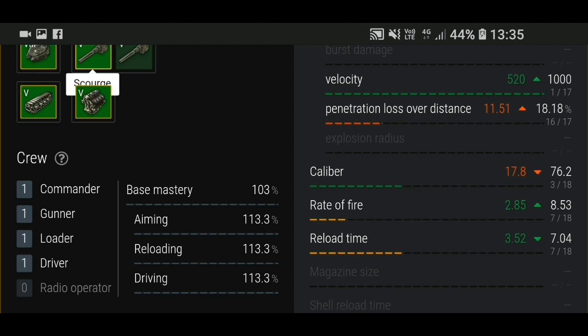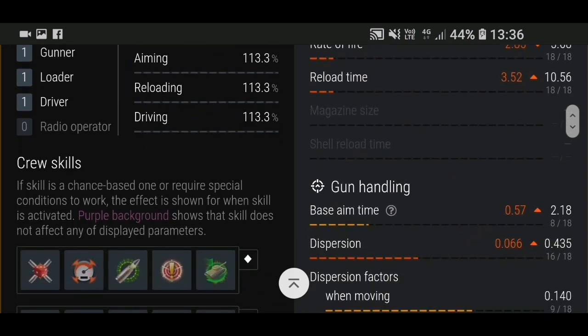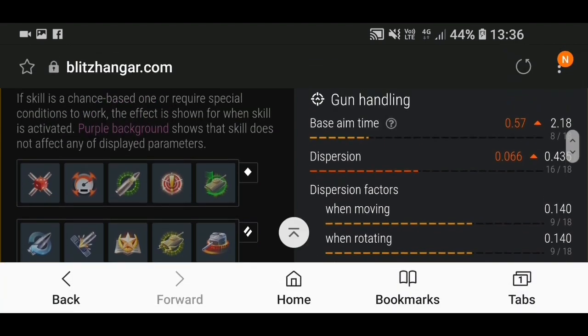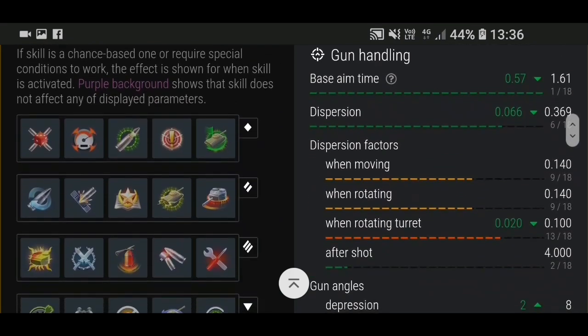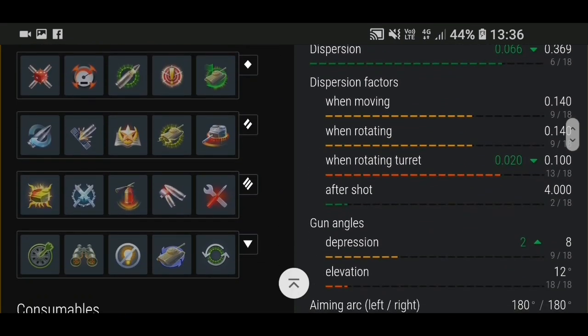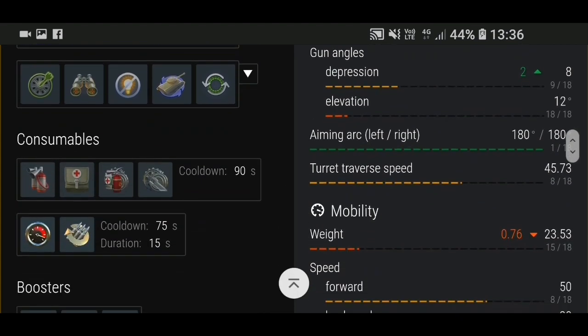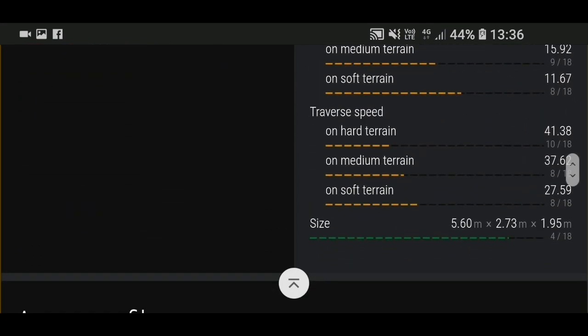Either gun is okay for tier 5. The second gun has aim time 2.18, dispersion 0.435, and six degrees of gun depression. The first gun has eight degrees of gun depression and 12 degrees of elevation. Mobility is 50 km/h, which isn't much to write home about, but it's a medium so not too bad.